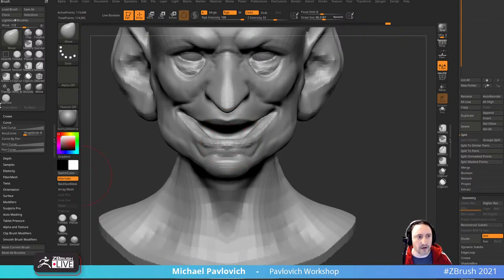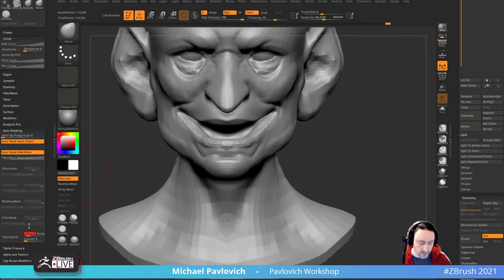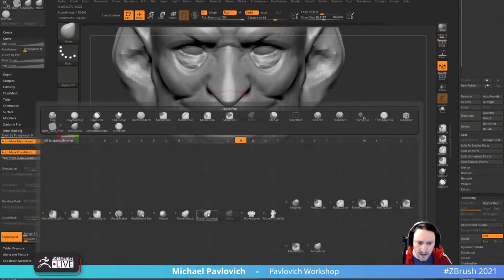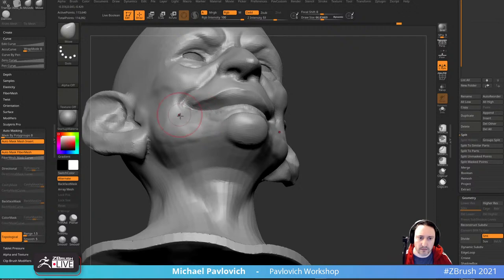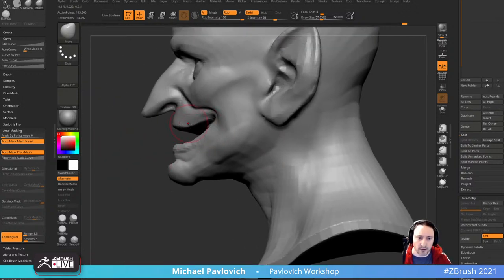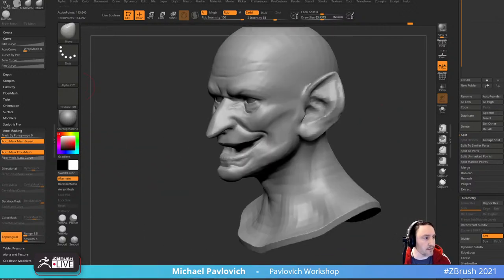For the teeth we can go steal from a skeleton. Also, when you want to move these things separately, you can go in here to your move brush, auto masking, and then down here under topological — change that range down to about 1.5 and just turn that button on. Or you can go to B-M-T, that's Move Topological, and use the topological brush when you want it. I'm not the move brush police.